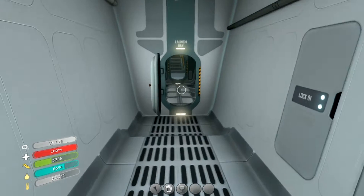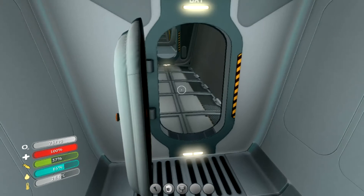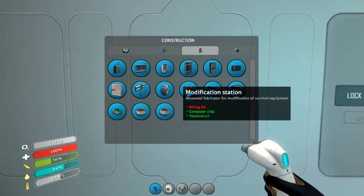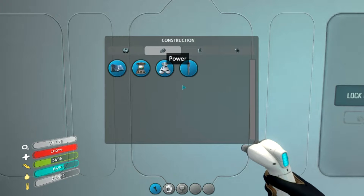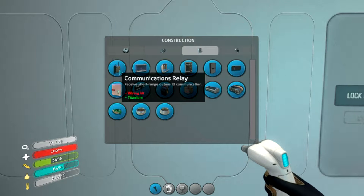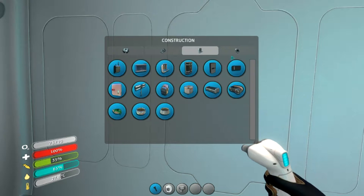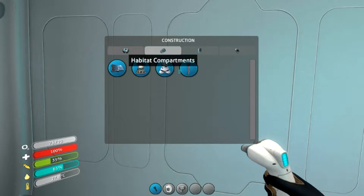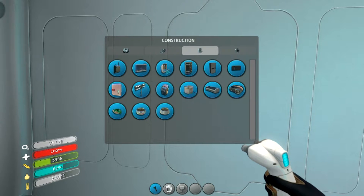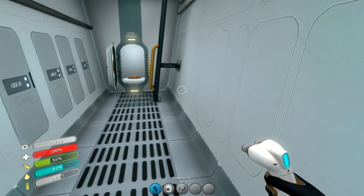Alright, this is awesome. So we have these lockers. Should we probably do a fabricator right here? We might want to do a med kit too — oh, we'll want one of those on here. We need a wiring kit to do the fabricator. I'll swim back and I'll be right back.